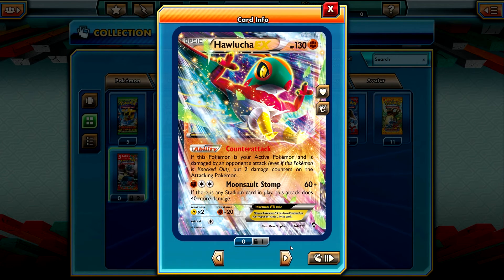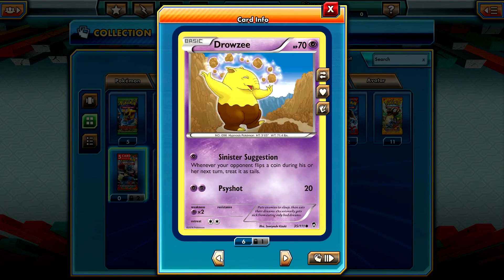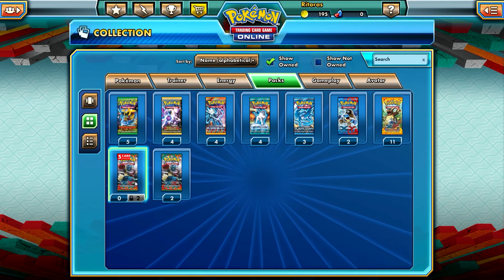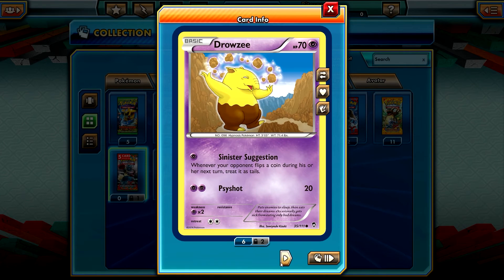This is a very good combo with Strong Energy and Fighting Stadium. Slakoth and Amora also in the pack. We got an EX guys, that's awesome! Good value on those 8 packs, and we have two more — let's hope for more!